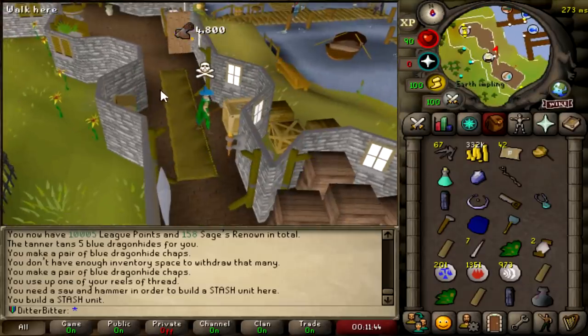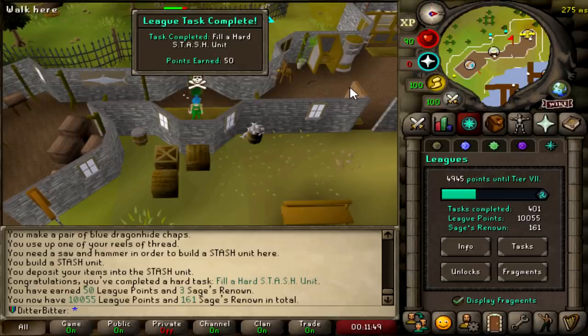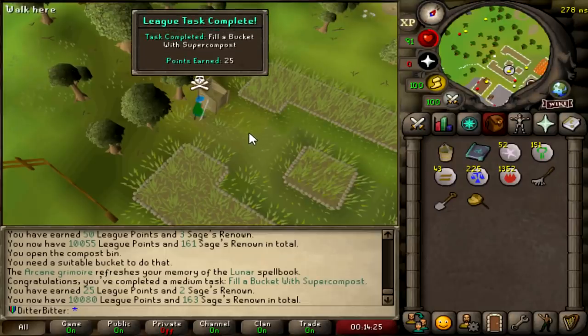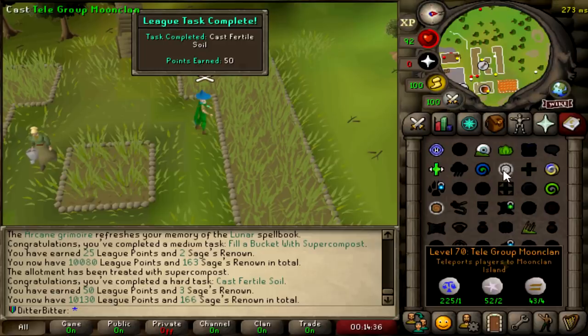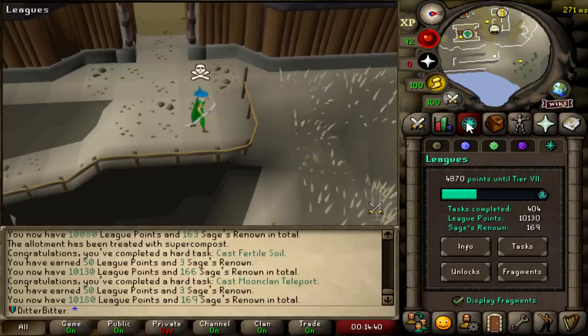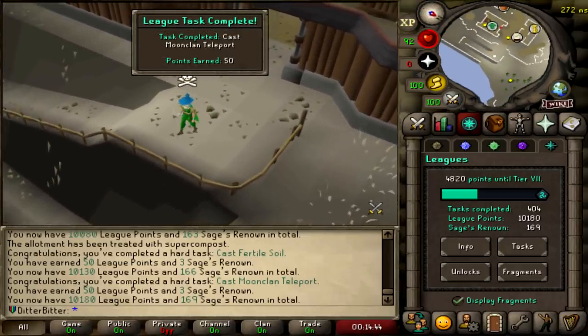Build a Hard Stash Unit. Search a Hard Stash Unit. And that is another 50 League Points for filling a Hard Stash Unit. 10,050. Take some Super Compost, 25 points right there. Cast Fertile Soil, another 50 points right there. And there's a Moonclan spell on this spellbook too - another 50 points for casting that. 10,180 points now.